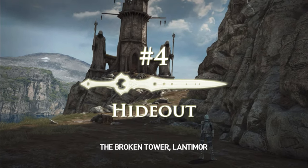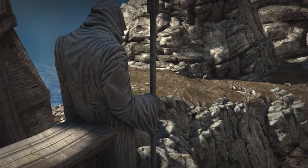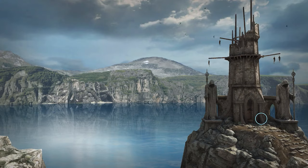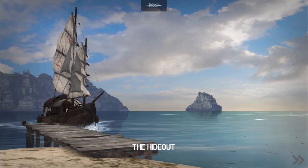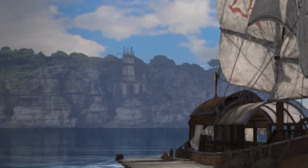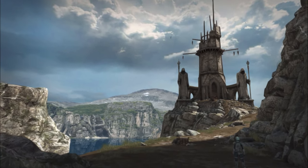Speaking of the broken tower, there is another small detail hidden there. After you load into the mission and kill the first two enemies, take a look at the background behind the broken tower. Normally there is just terrain we are never able to set foot on, but if you look really close, you can actually see the hideout across the channel. This works both ways, because when the trader ship comes to dock in the hideout, you can just make out the broken tower in the background. So next time you go to the tower, see if you can see the hideout for yourself.